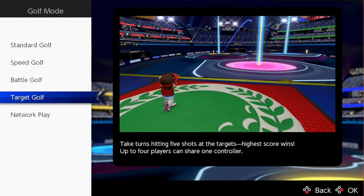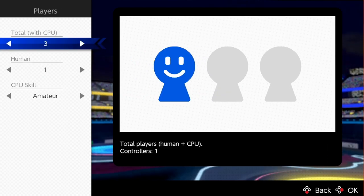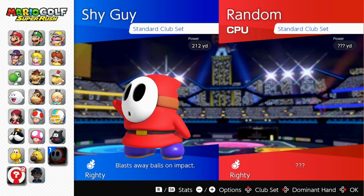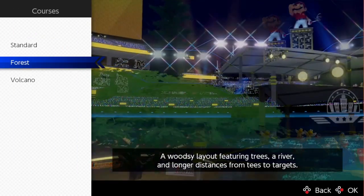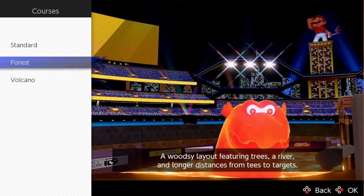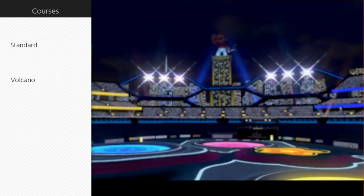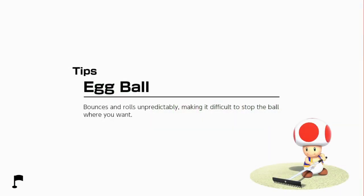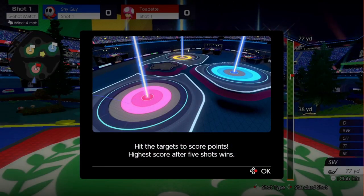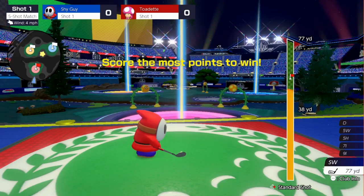They added Target Golf, which is pretty cool. We'll do button controls and play as Shy Guy with a random opponent. This kind of reminds me of the Pokémon Stadium Smash stage. I thought this was a new Battle Golf thing at first. There are Brambles here too — another technically deep-cut Mario enemy.